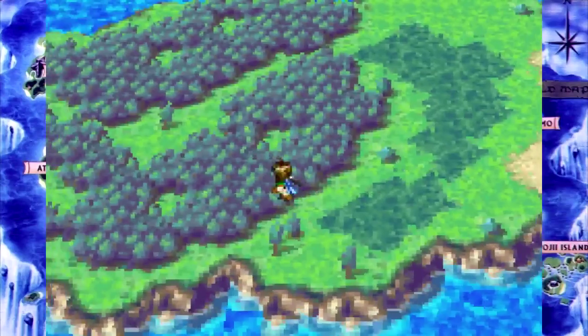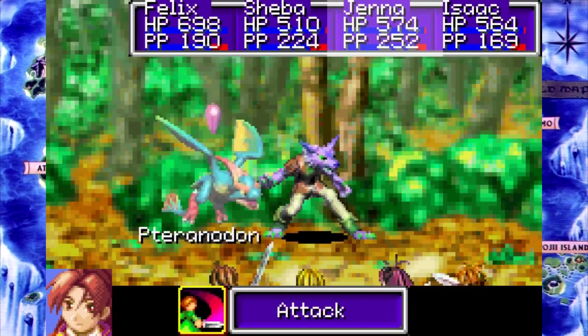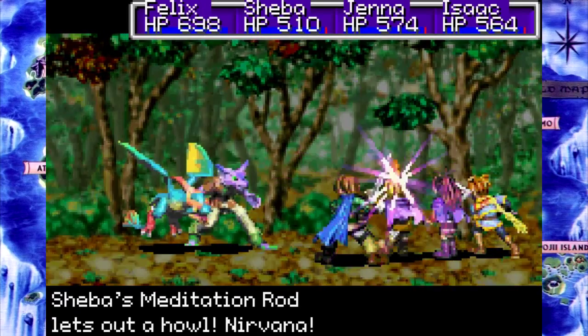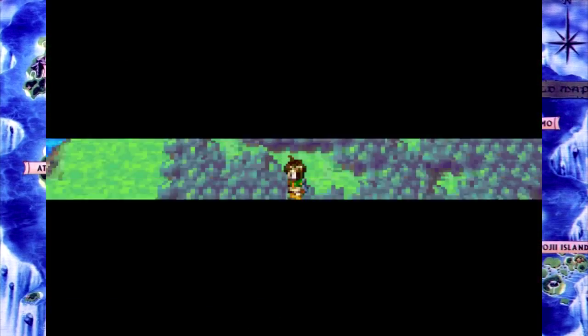I guess I could just fly the ship a little bit closer, but I may as well just walk the extra distance — it doesn't really make any difference. Did Jenna just go before Sheeva? Jenna might actually be faster than Sheeva again.